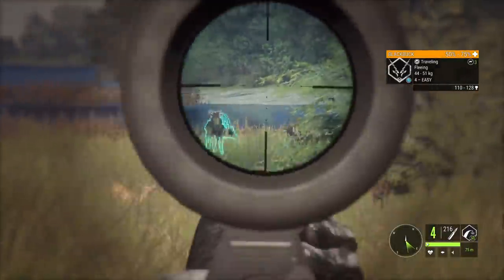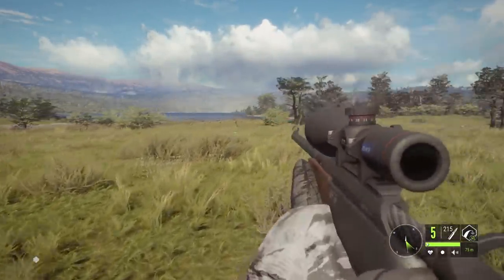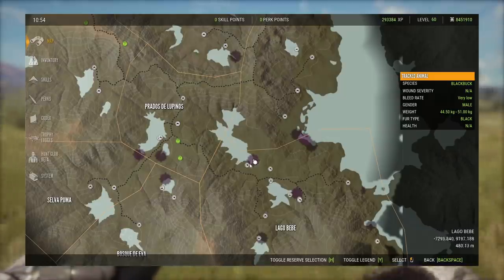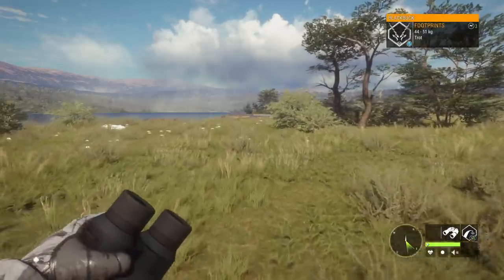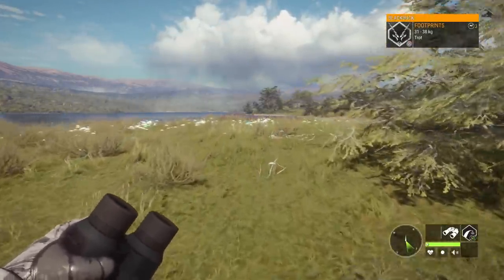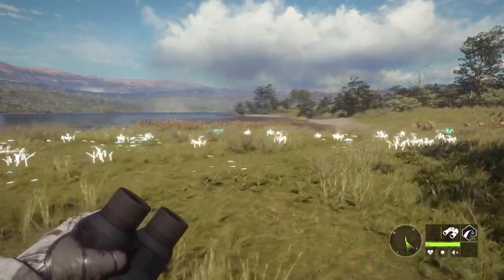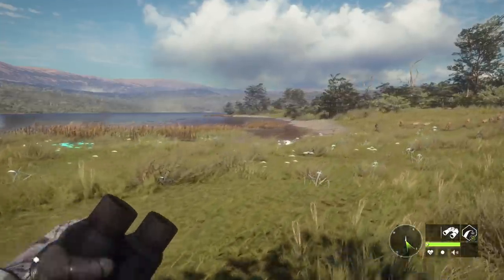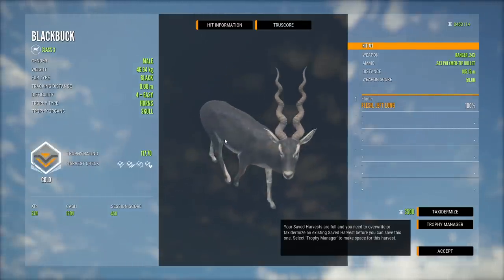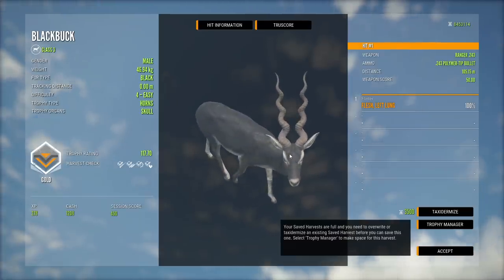A frontal shot should get the job done — it'll get into a lung. As we're running up to claim him, if there is one drawback to this lake it's that they can drink just about anywhere along it — I've seen them on both sides pretty much all the way along. But that makes it quite fun to hunt, and the nice thing is this particular spot is good for every single species on Parque Fernando, whether it's the ducks that feed or rest on the lake or any of the species that drink around it. For this guy we have a 117 gold — I do like the narrow horns, it's a pretty cool looking one.